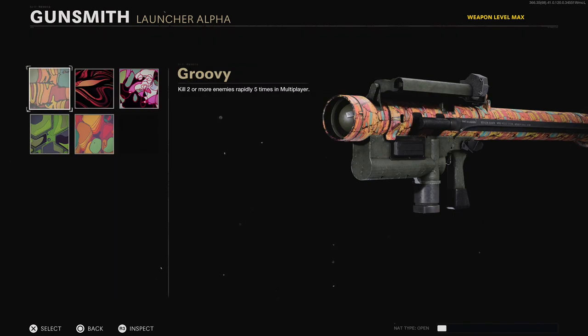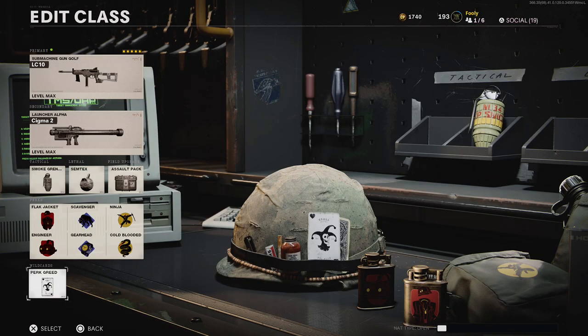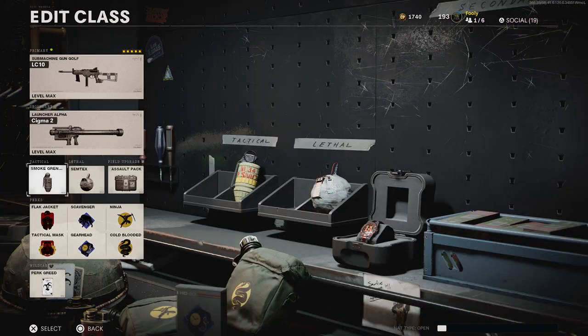The only thing we're going to be talking about with the launchers is getting these double kills, because this seems to be the hardest challenge. On my class, I'm using Perk Greed with Flak Jacket and Engineer — you can switch Engineer out for Tactical Mask if you want. Scavenger so I can replenish rockets, Gearhead so I can get Assault Packs a little bit faster. I'm using Ninja and Cold-Blooded, and a Smoke Grenade.